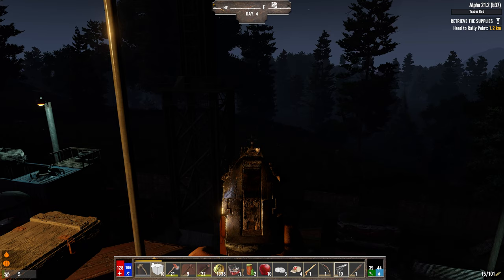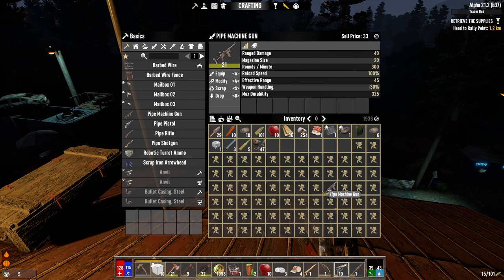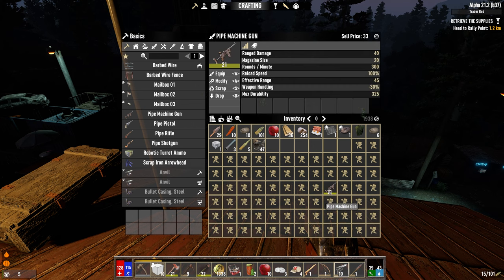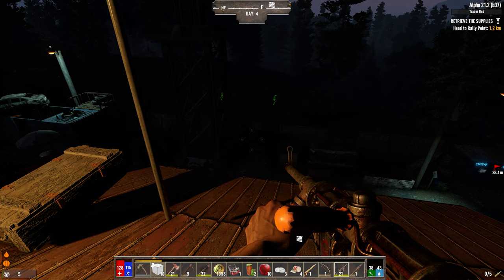Okay, it looks like they're all gone — that's good. We got a pipe machine gun, that's so cool! Let's see the damage it does compared... oh, it's nowhere near as good with the damage range. Damage plus 17 — hmm, interesting. Wait, magazine size: this has got 15, this has got 20. Range damage 40 versus range damage 33, so it is a lot better.